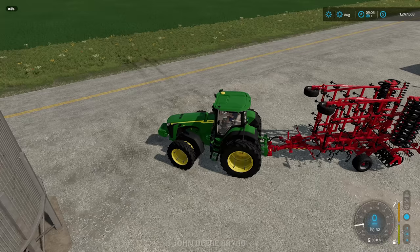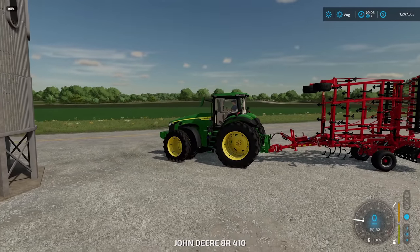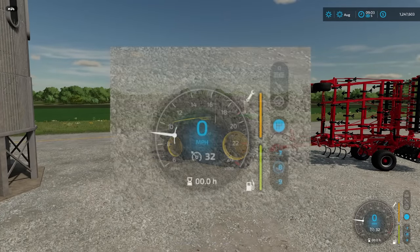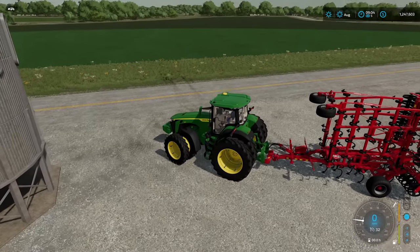Here is a John Deere 8R that we have already set up with guidance steering, and as you can see in the bottom right-hand corner there are three new icons above the gear shift icons, just to the right of the speedometer. Wops has done a fantastic job of integrating these in with the new interface — they really look like they are part of the game, so great job there.